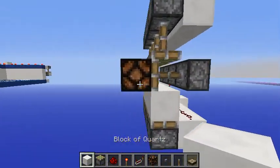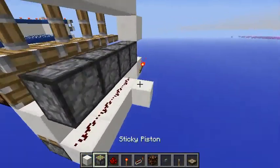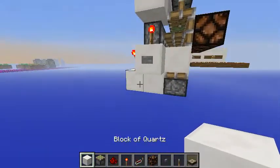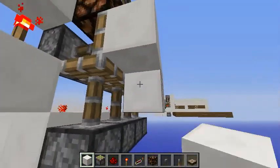As you could see, by placing those lamps the blocks got updated. Now you can get the signal back here and let's test it. Your wall would be right here.